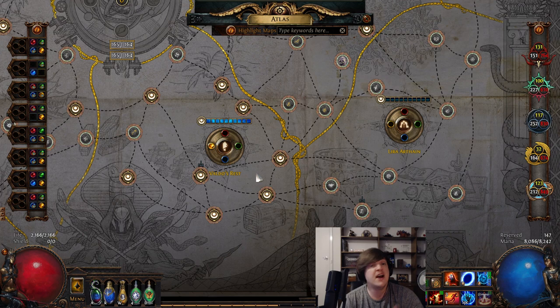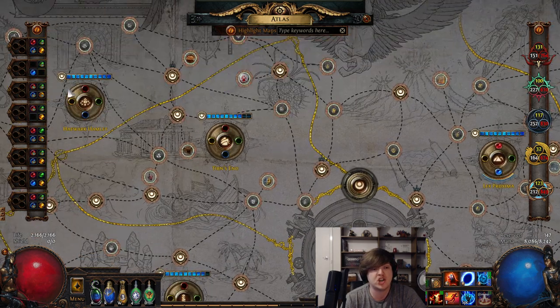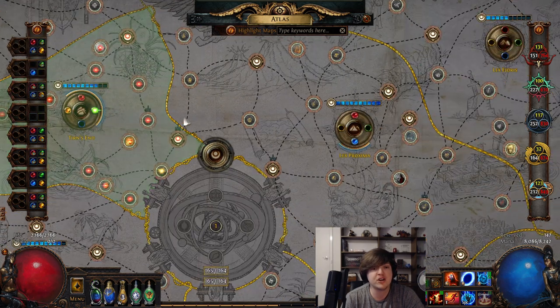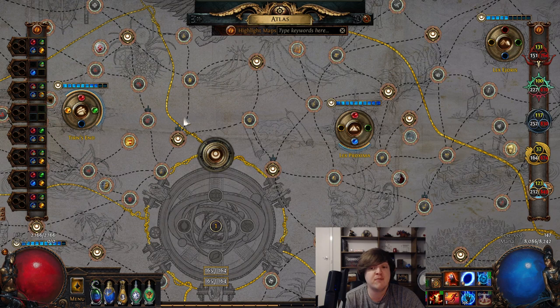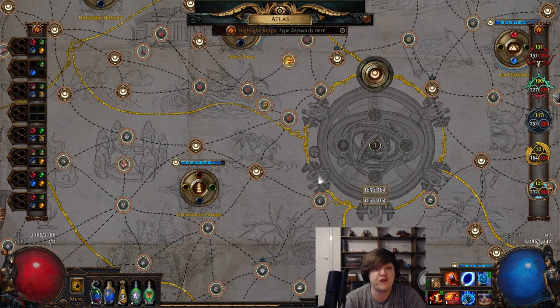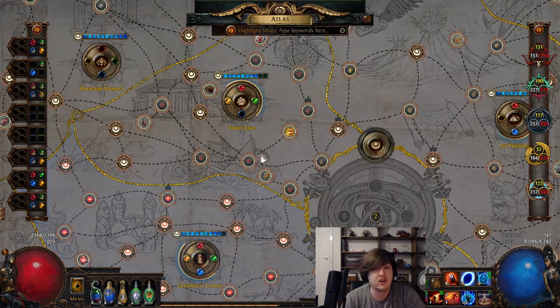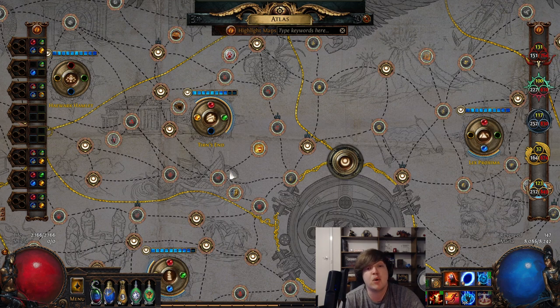Now run maps in Valdo's Rest until you spawn an additional conqueror there. Complete that and you'll have your fifth Watchstone. Do this an additional three times until you've killed all the conquerors again in Valdo's Rest. At that point you've completed the Valdo's Rest area and you'll have started to accumulate a sizable amount of Lex Proxima maps. After completing Valdo's Rest, socket in three Watchstones into Turns End. Then start doing your Lex Proxima maps. Keep running Lex Proxima maps until you complete all four conquerors again in the Lex Proxima area. Then socket four Watchstones into Glenage Cairns. Note: as maps become red, you'll need to use a Vaal Orb on those maps in order to complete the bonus objectives and get the additional Awakener or Atlas bonus.